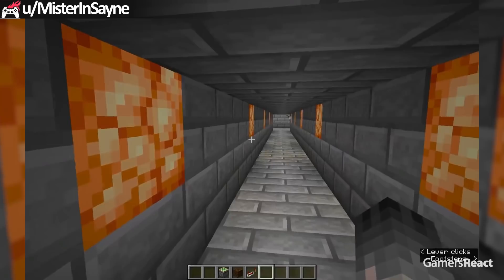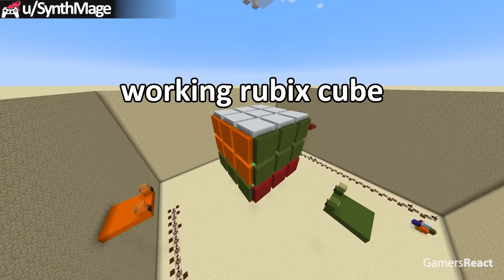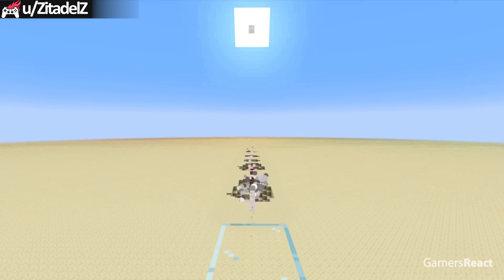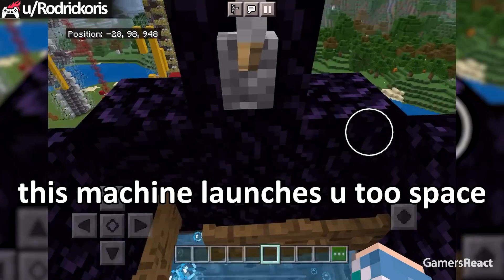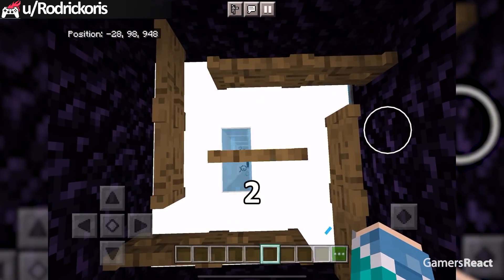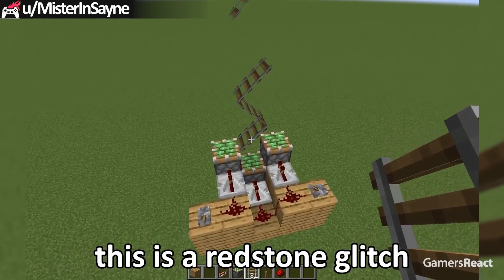This is a really crazy redstone build! This guy made a working Rubik's cube. This is an extremely crazy redstone build, and the redstone builds get crazier as the video goes on until we get to the best clips. This machine launches you to space — five, four, three, two, one — this is a redstone glitch!